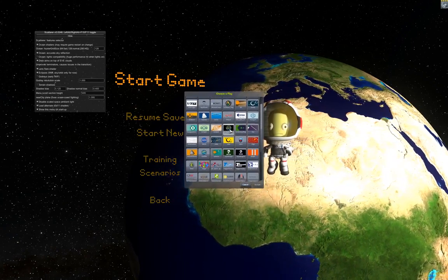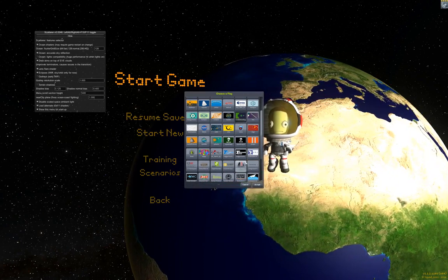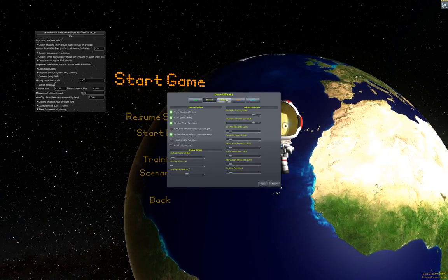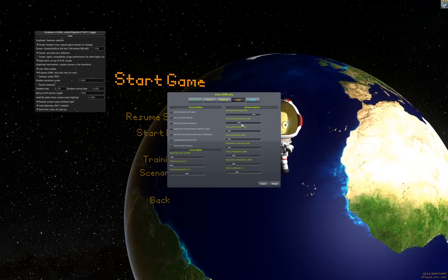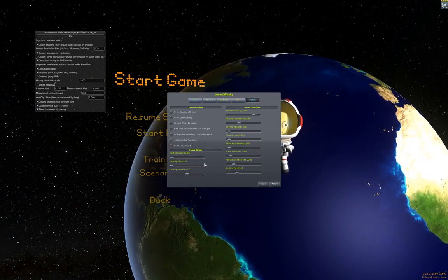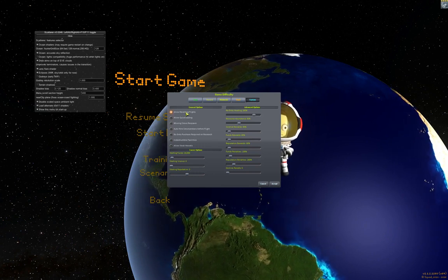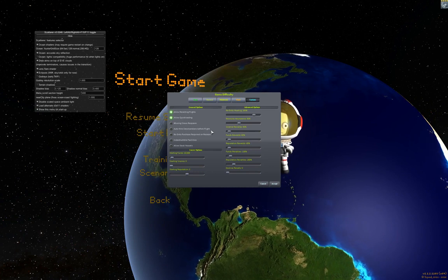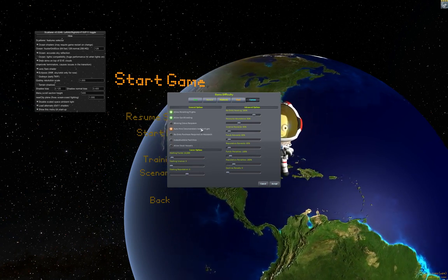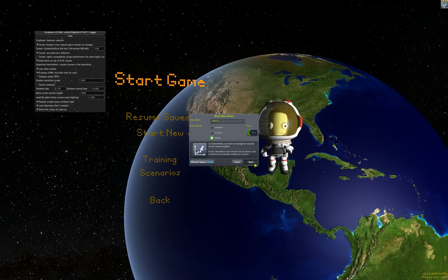Picking a flag - I always go with this one, but let's try that one. We're going to do my recommended settings: hard difficulty, fund penalties at 100, and decline penalty at zero, because we still don't really have the contracts yet. I'll turn allow reverting on and allow quick loading on because I may have to load during the tutorial to show some stuff off. Revert because runways are weird at the moment. We certainly don't want stock vessels on. Let's go ahead and start.